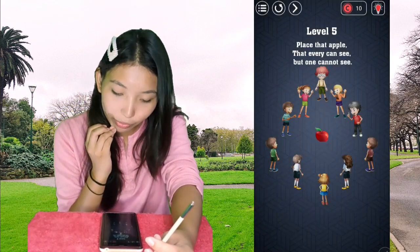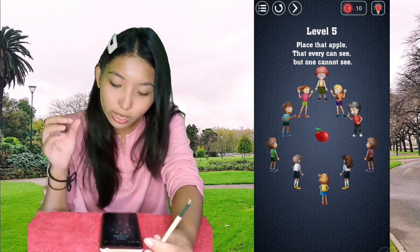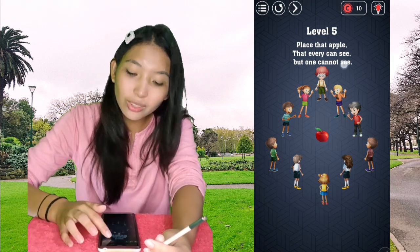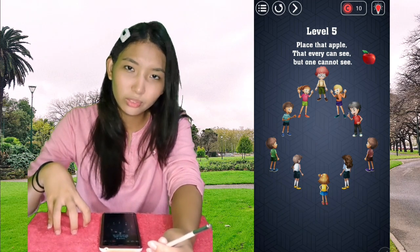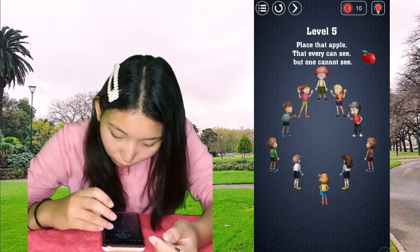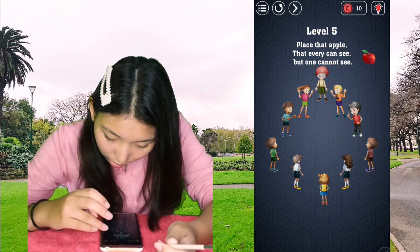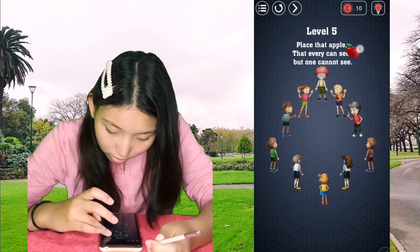Level 5: place an apple that everyone can see but one cannot see. For this one, you have to put the apple outside the circle of the kids, in a position where everyone can see except for one. So you have to put it on somebody's head.